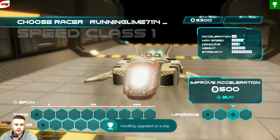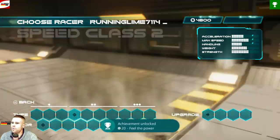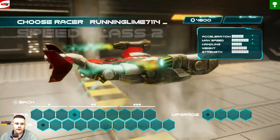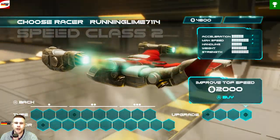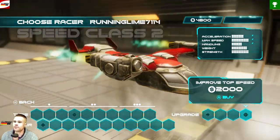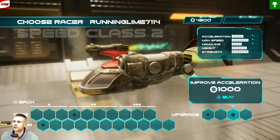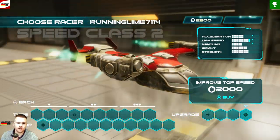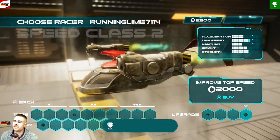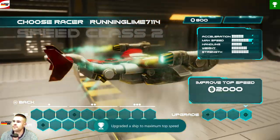Improve Acceleration one time. Then go to Speed Class 2 — that's the fourth chip from the left. Press A once. Now go to Improve Top Speed. We need around 5,000 points total to get those upgrade achievements, because you can't upgrade the top speed on Speed Class 1. You need Speed Class 2 ships to upgrade top speed. Press A once for the first achievement, then press A two times total to max it — and that's the achievement for maxing the speed.